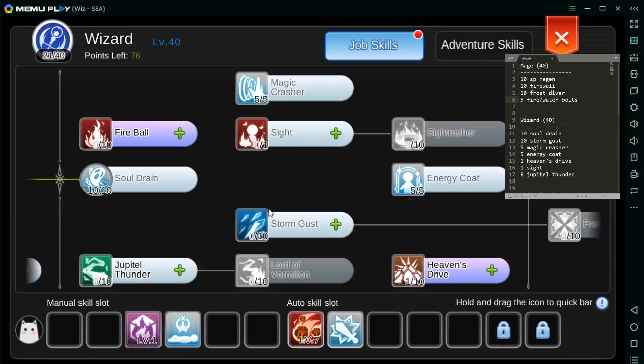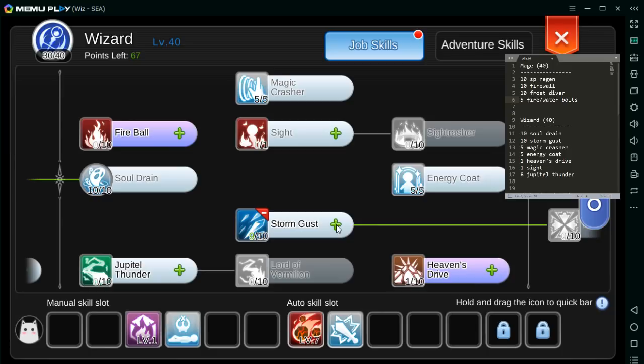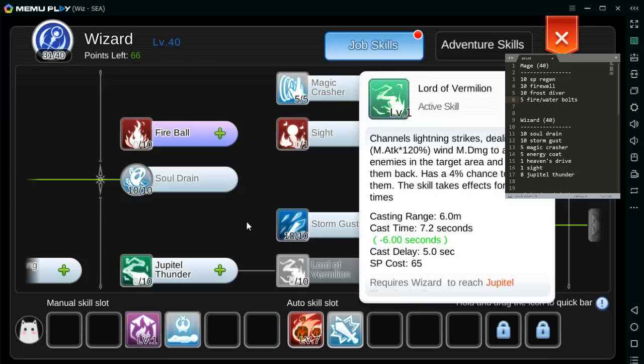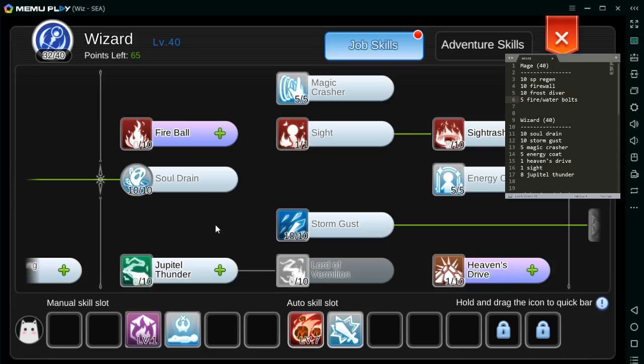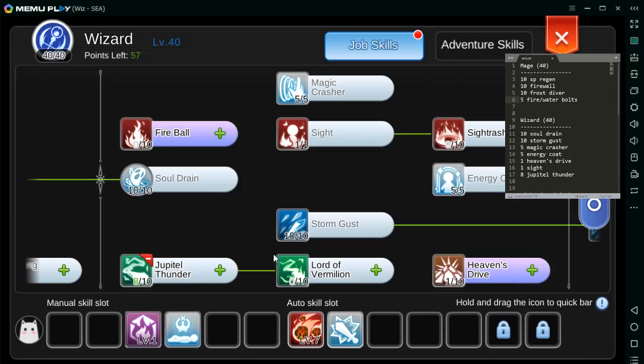Sa point na ito pwede ka na mamili kung ano ang secondary spell mo — kasi primary spell malamang MS fire damage. Kung magiging water type yung secondary spell mo or wind. Sa case ko, pinili ko na lang yung mas prefer ko — Storm Gust, kasi for killing fire MVPs like Eggyra tsaka Moonlight. So meron na tayo 10, 20, 31. Meron pa tayong 9 na kailangan ilagay para ma-unlock yung High Wizard. Di naman natin kailangan masyado yung Lord of Vermillion. Lagyan natin yung Sight, tsaka lahat sa JT.